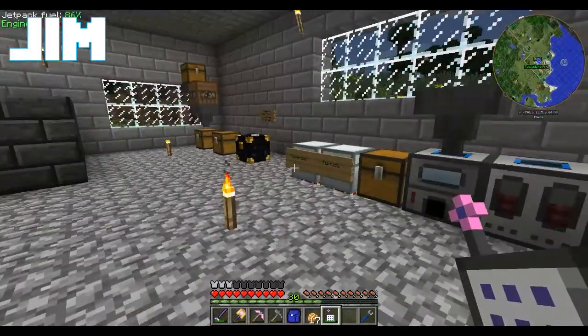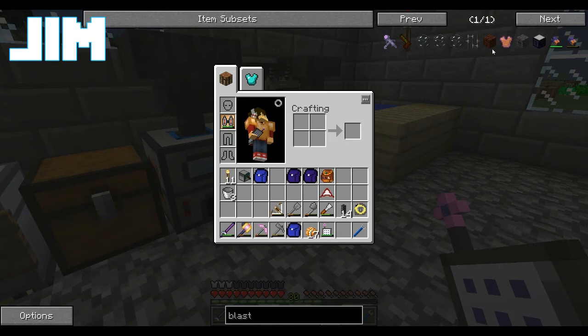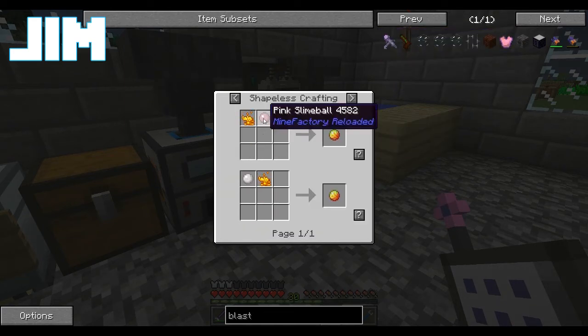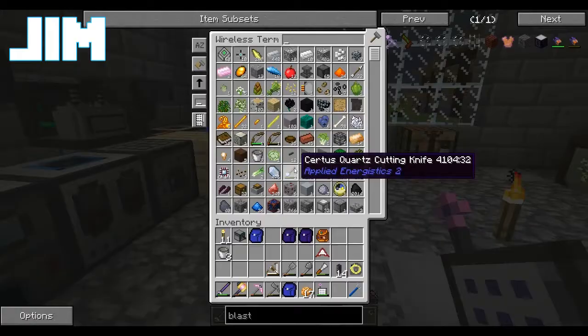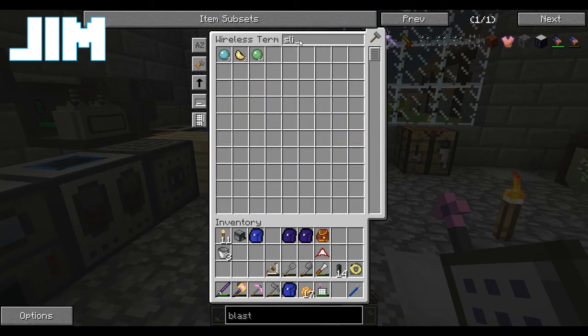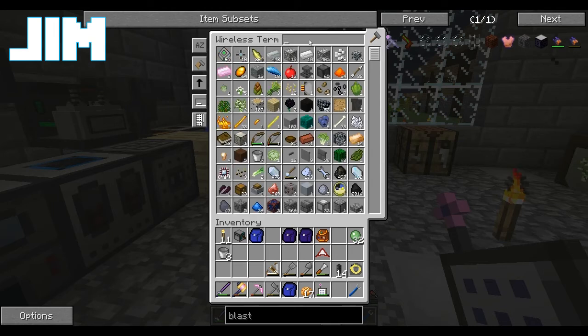In order to build a blast furnace, I need magma cream. Really? Yup. Doesn't that just need blazes and slime — blaze powder and slime? Oh, we have lots of slime balls. Then it's fine. We only have five blaze powder. We have blaze rods though.